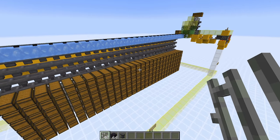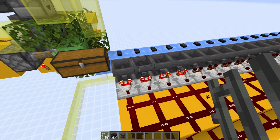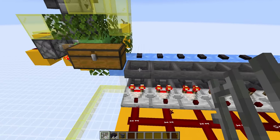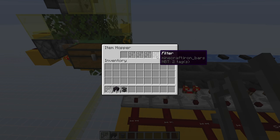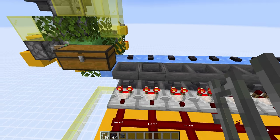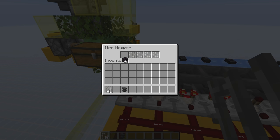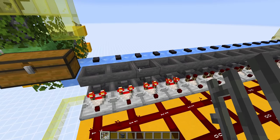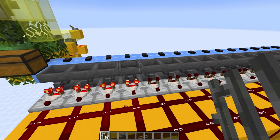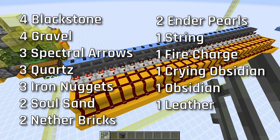Once you've done that, your farm should look something like this with all the hoppers and all of the chests underneath. Come around to the back so we can program all of the item sorters — we're going to have multiple sorters for each item. For each of these hoppers along the top, go into them and add a renamed item to the last four slots here. Do that all the way along for all of the hoppers. I'm going to put a list on screen of all of the items that can be sorted and how many of each you need. For example, we're going to have blackstone in the first four sorters, then we're going to have gravel. Feel free to pause the video to take a closer look.